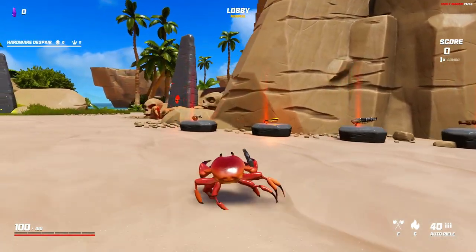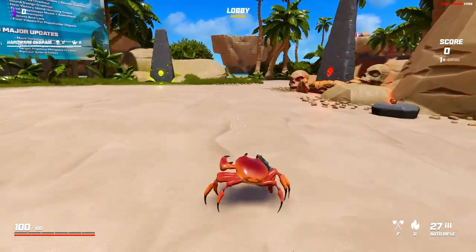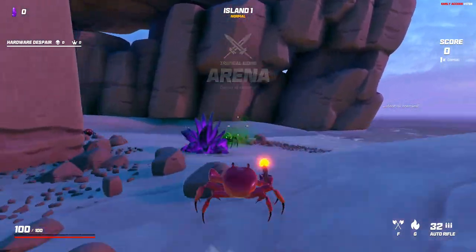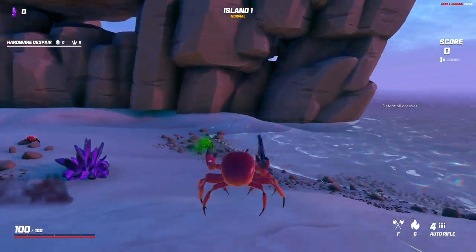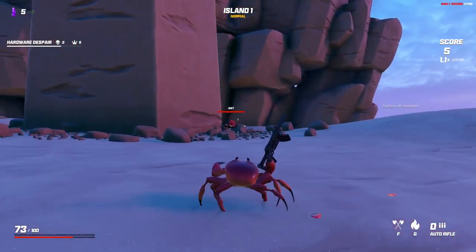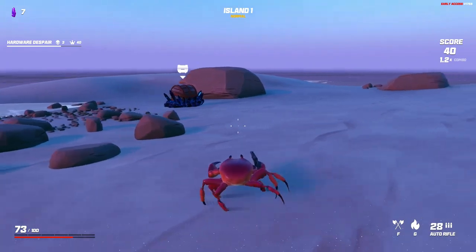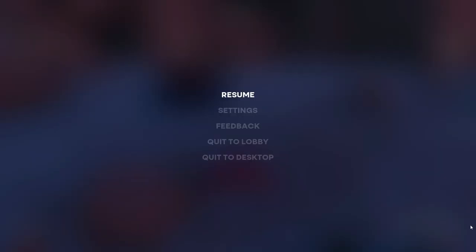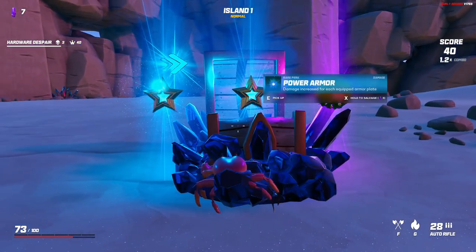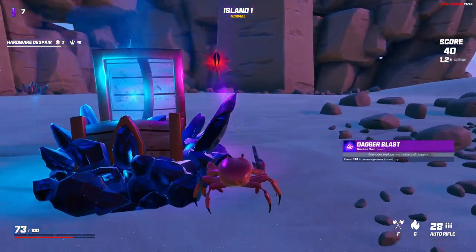Back to the lobby — I can't pick anything up yet, not surprising. Let's go again. New arena, I grab the crystal. Chest options this time are: power armor, grenades that explode into clusters, damage increased per armor plate, and sharp claws melee. I go with the exploding cluster grenades.